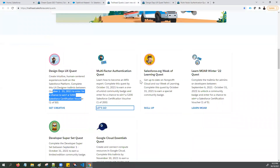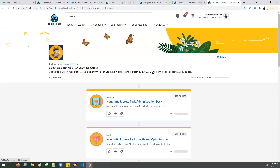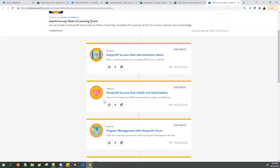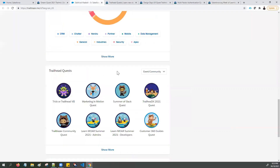Next is the Salesforce.org Week of Learning Quest. Get up to date on Nonprofit Cloud during the week of learning. Complete this quest by October 31st, 2021, to earn your special community badge. Follow all the modules and complete this Trailmix and you will earn the Salesforce.org Week of Learning Quest community badge, which will appear on your trailblazer.me profile under event or community at the beginning of next month.